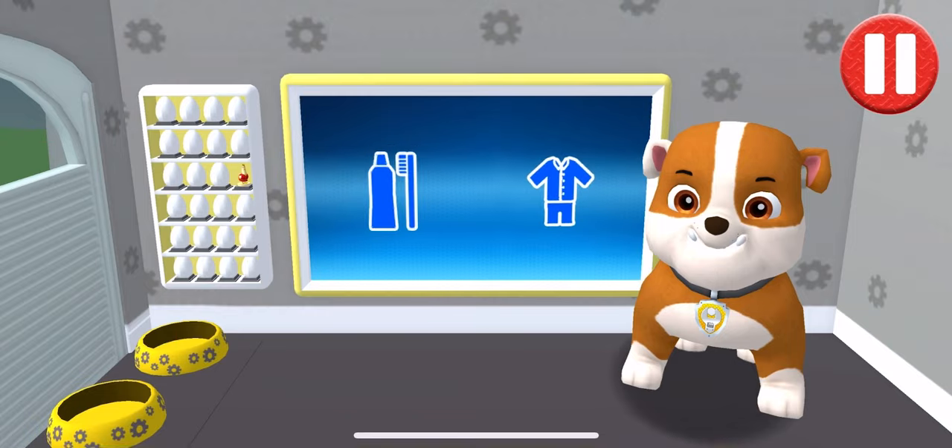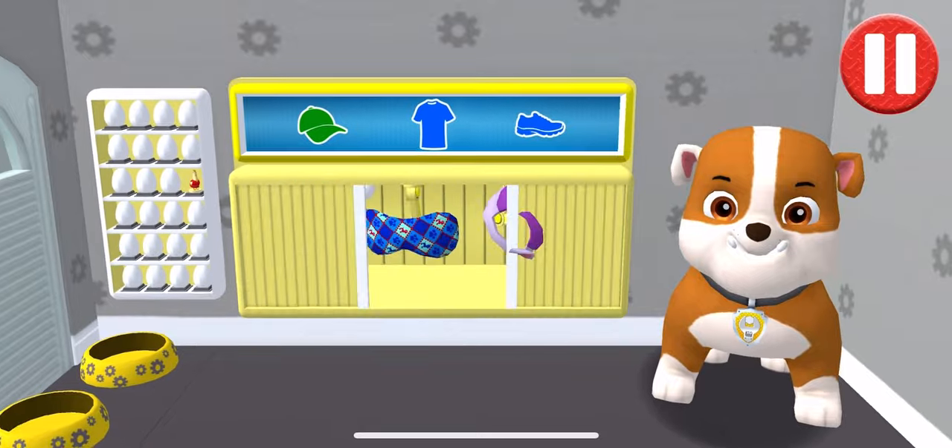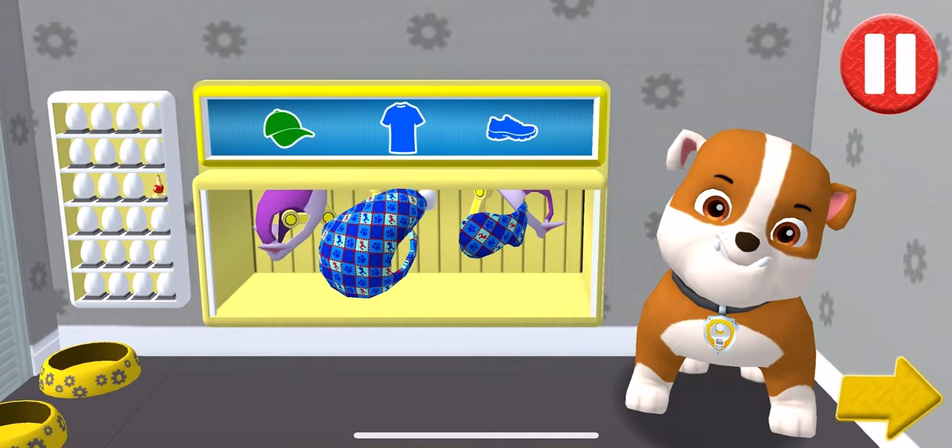Tap the blue clothes picture to open the closet! Tap the arrow to go to the next activity!